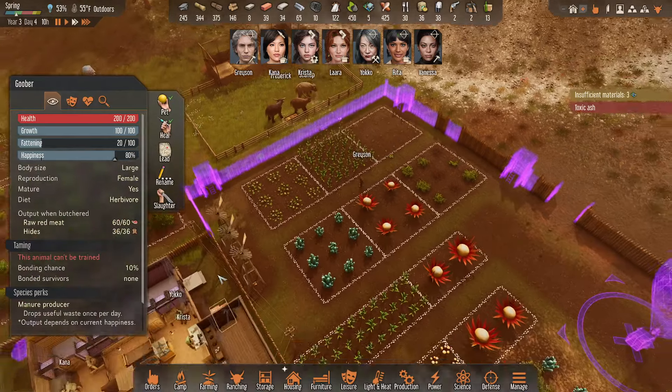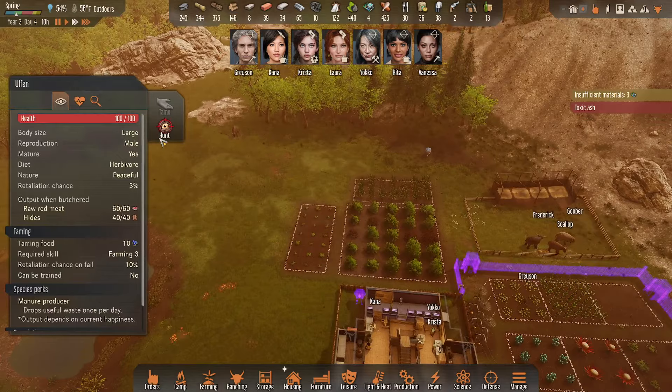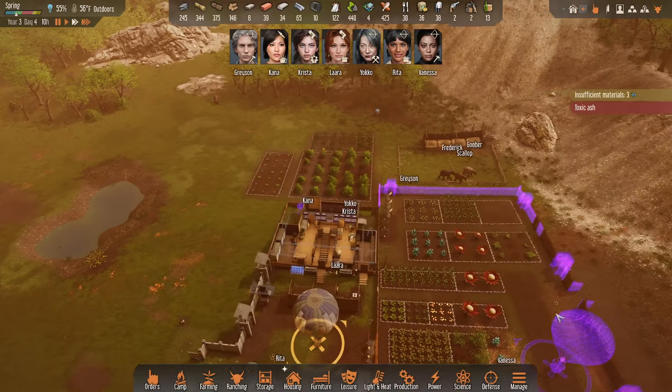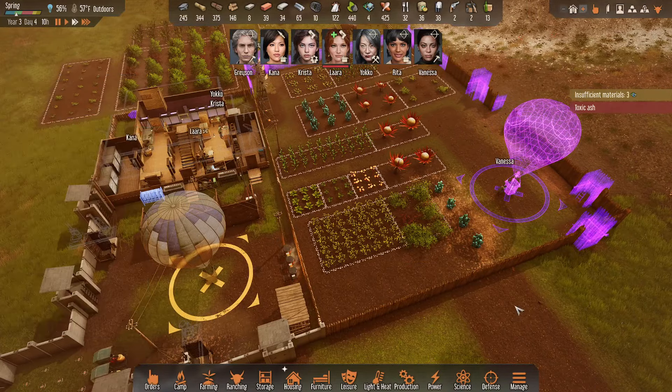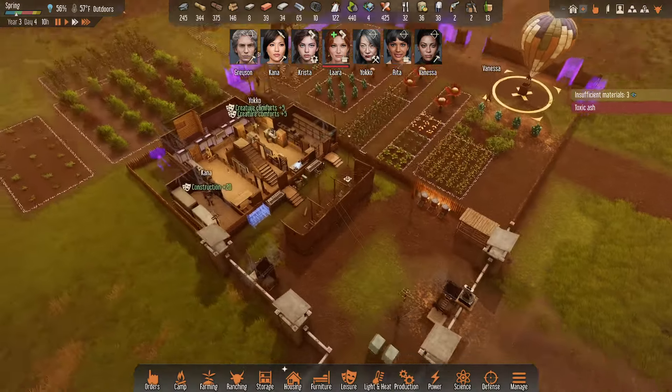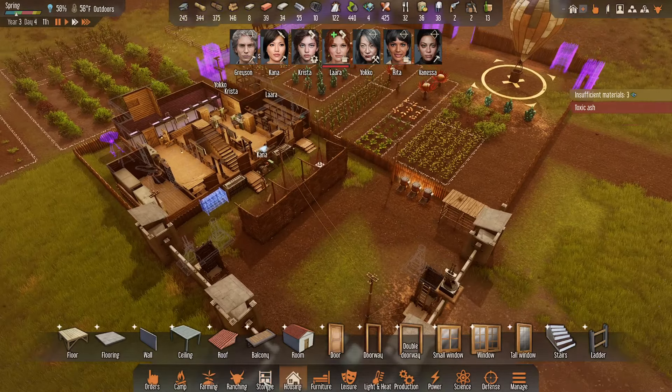How are you guys doing? Are you okay with the toxic ash? Do we have berries to tame a new one? We don't, but the berries are growing. Alright, the balloon has been moved — time to expand the storage unit. I always forget — I always think it's in storage, but it's just the shelter out here.